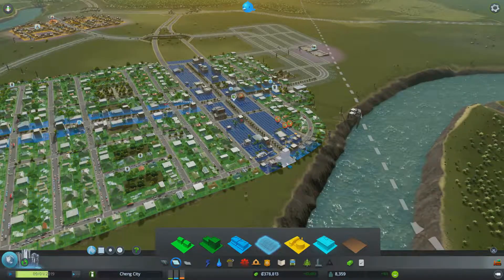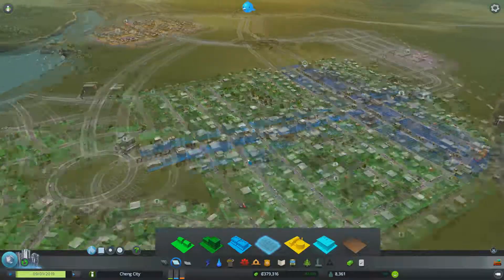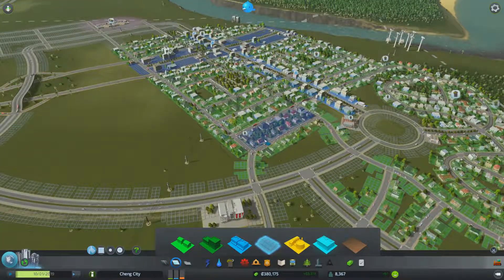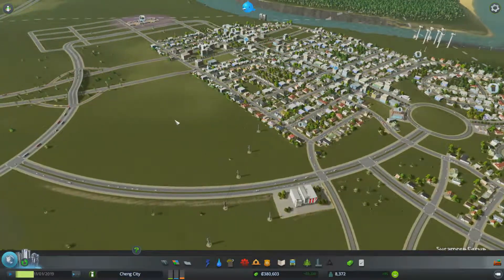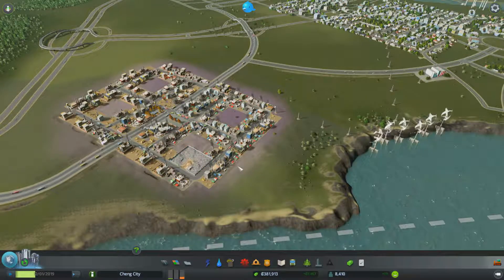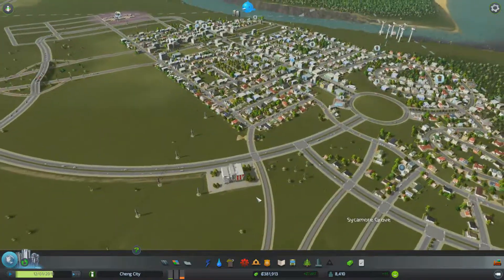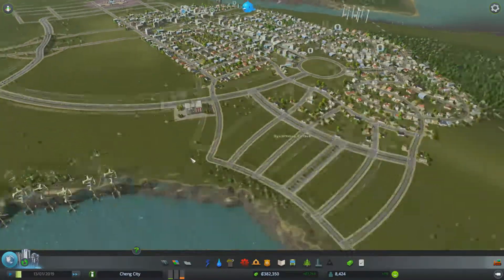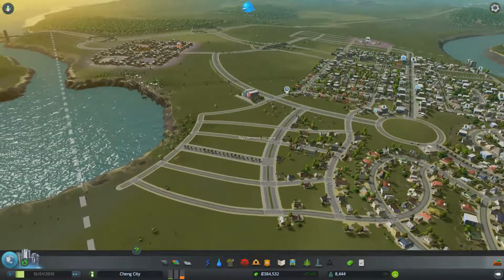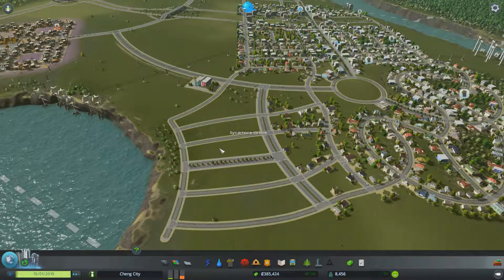We could see some interesting buildings start to pop up over here. We do have a university down right now. What I kind of want to do is get to work on expansion - we'll clear this out and do something else with it. I really want to grow this area and use that to drive some more demand for industry. I think our education is doing well enough that we don't really need Pearl Heights anymore.